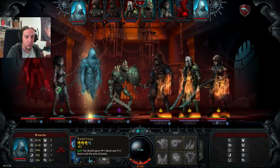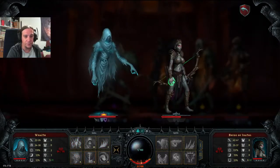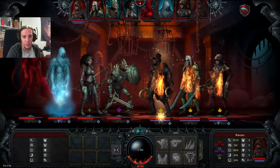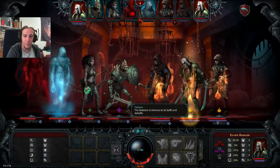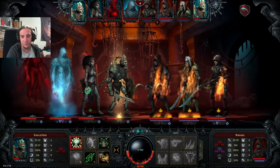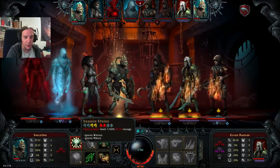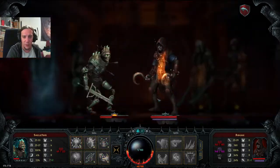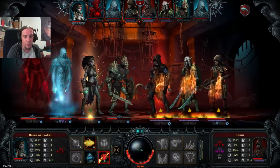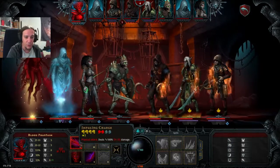I'm going to use the Spectral Fog and use the movement abilities of my formation. I need to stop with the blocking stance — the Skeleton's HP are dropping way too low. I'm going to focus the Rogue next because his finisher ability is quite troublesome, considering my minions are getting lower and lower.